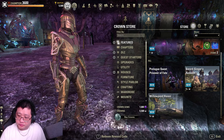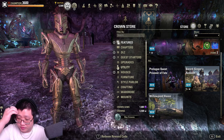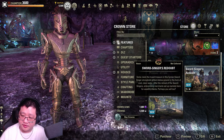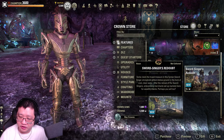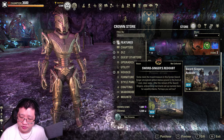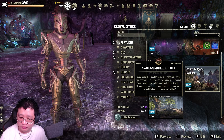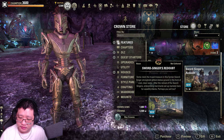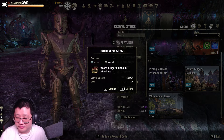We are on the ESO PTS public access server for Update 41 and they are coming out with two new houses. As usual, we'll do the house tour on PTS to give people who don't have PTS an idea of what's coming in terms of housing. The first one we're going to go to is called Sword Slinger's Redoubt. The description says some claim the truest treasure in this former Sword Slinger stronghold glitters below ground in the form of full, clear water. After the retreat of the Sword Slingers, enterprising merchants set up markets here for wealthy clients. Perhaps you will too. So we're going to purchase it on PTS for one crown.